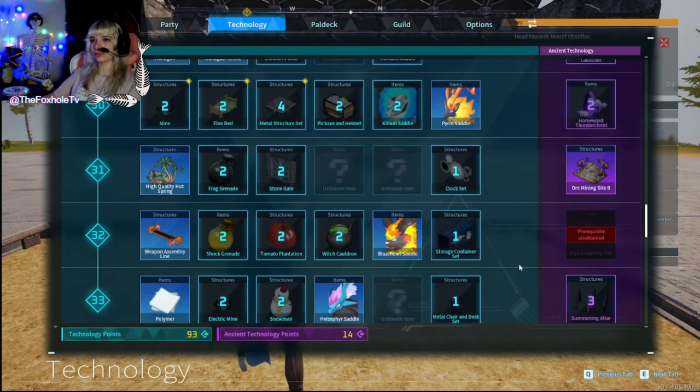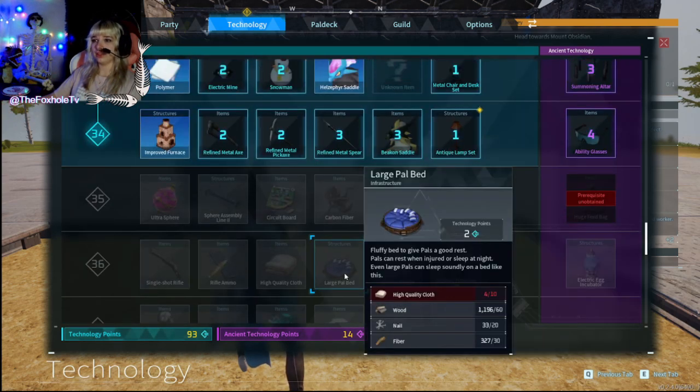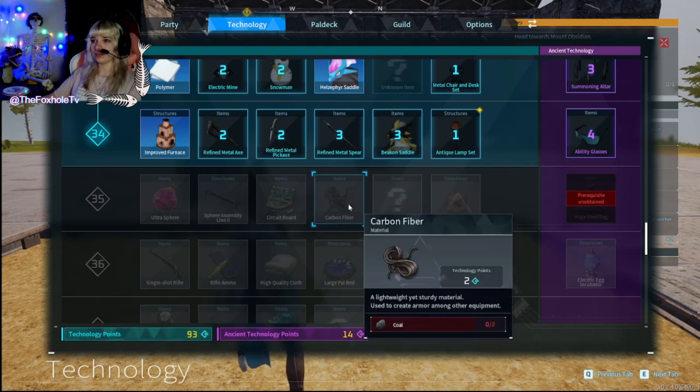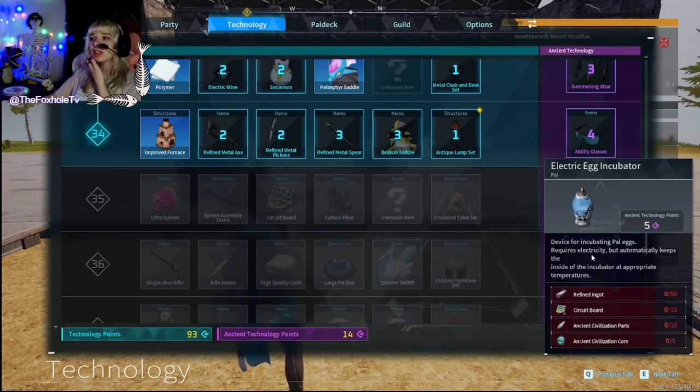You're the one who learned, so we don't know it. It's level 36. We need high-quality cloth, which we also need a lot of wool for, so we need the sheep to go in. We need circuit board, refined indent, ancient civilization parts... ancient civilization core.